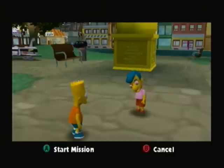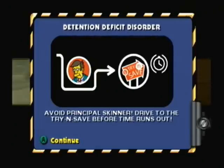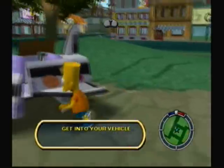"I gotta get the new Bonestorm or I'll be as uncool as Milhouse!" "I'm standing right here, Bart." "Hey, that's great. You better get out of here, Bart — Principal Skinner's looking for everyone that skipped school today, and when you're caught it's expulsion, Bart. Expulsion." So — 'Detention Deficit Disorder': avoid Principal Skinner, drive to safety before time runs out.